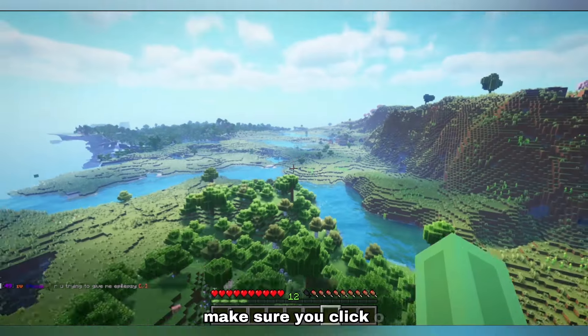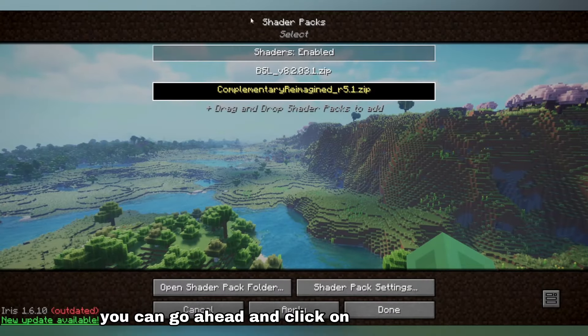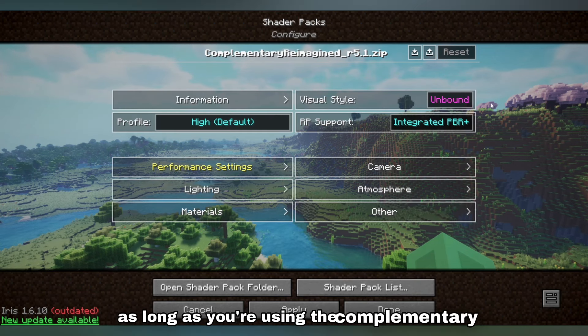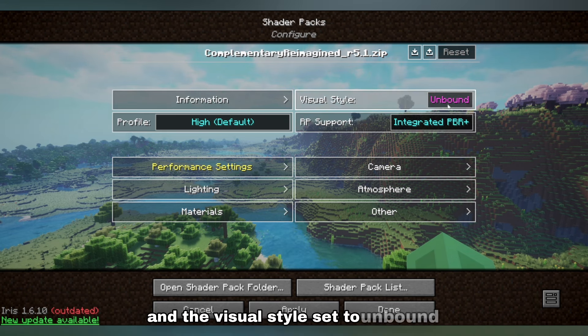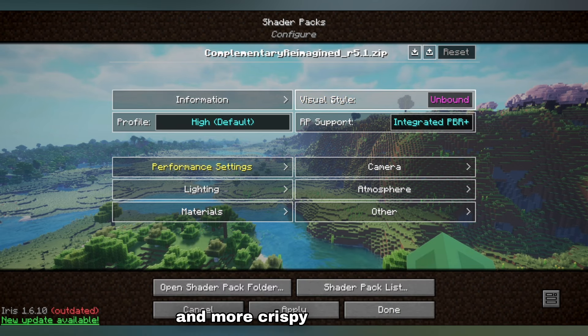To get these settings set up, make sure you click O. This will open up your shader pack menu, and then you can go ahead and click on the shader pack settings. This will bring up this section here. As long as you're using the complementary reimagined as well, you'll have this exactly the same. On this first page, I have the profile set to high and the visual style set to unbound. When you set up the mod with the default settings, it starts on the reimagined section. However, I do prefer unbound — it gives a much nicer and more crispy visual style.